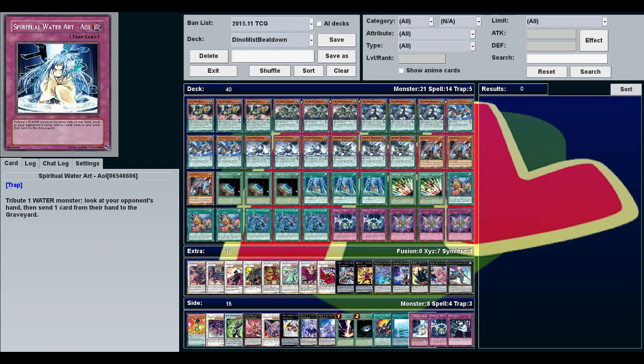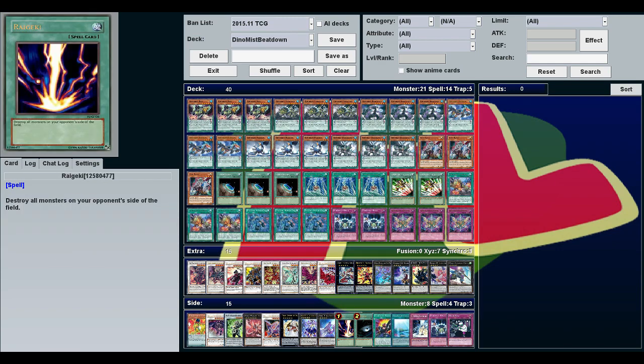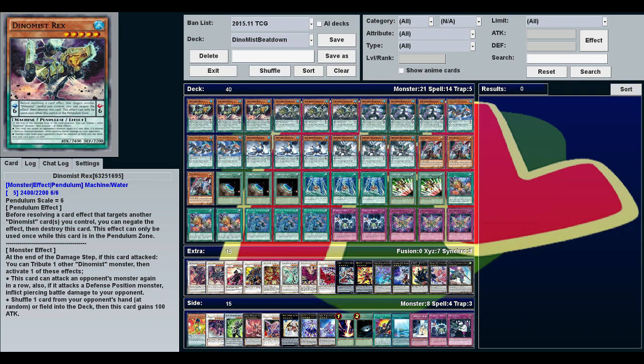So those are the real side deck cards, with some extra deck options like Raigeki also worth considering. Everything else is just other options for your build. Sorry I went a little long but there's a lot to explain. Next week I'll be back with hopefully Infernoids — until then, good luck and have fun.